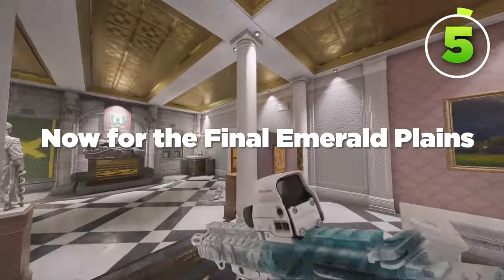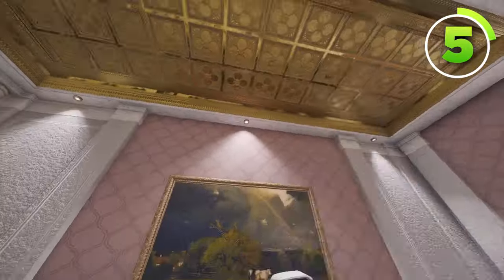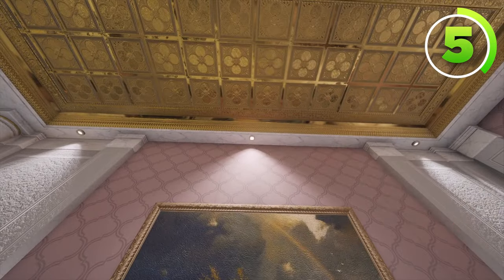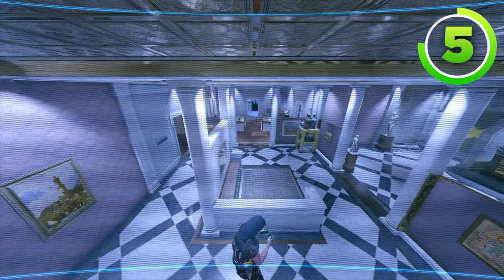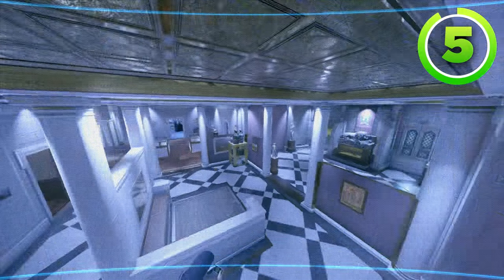For the final Emerald Plains Valkyrie camera, throw it on this light above this painting, right here. This will see all of statue and paintings if you're playing this bomb site. Or even if you're playing the other bomb site, it's still very useful.